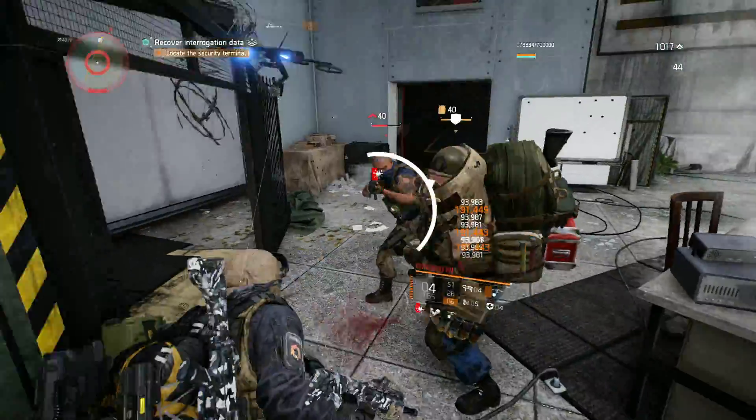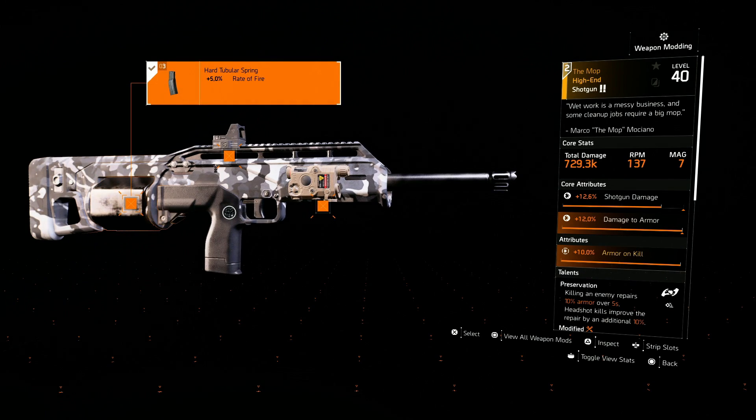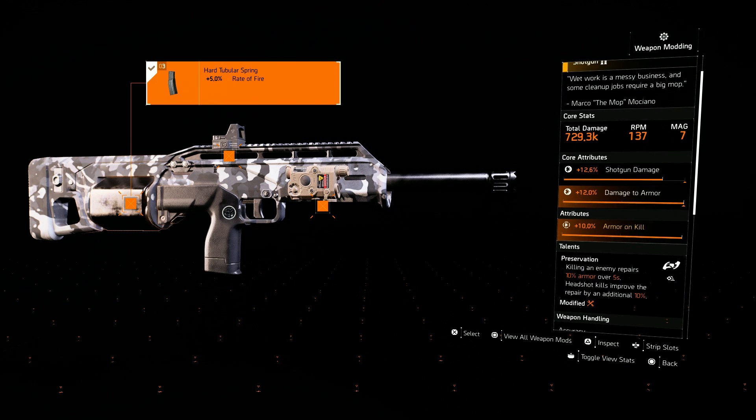Now for my secondary weapon, I'm using the MOP, which is a Named shotgun. This has the attribute 10% armor on kill, which is very helpful. And I also have it rolled with Preservation. And that's it for the weapons!